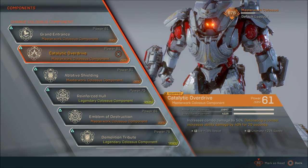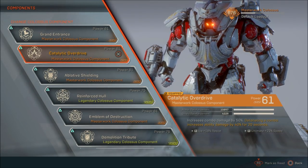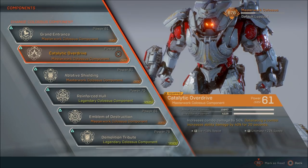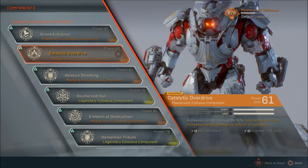The next component is Catalytic Overdrive. Not only does it increase your damage combo by 50%, making it a guaranteed must-have item, but detonating a combo also increases ability damage by 40% for 20 seconds. This is pretty damn awesome and really increases your DPS when you need it. If you've got a cool inscription like the one I have here, which increases ultimate speed by 23%, that's even better.